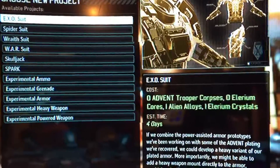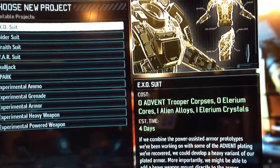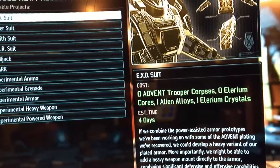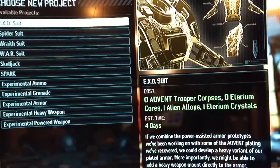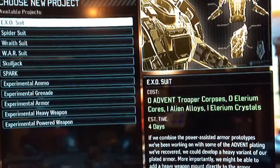I could also research a breakthrough. Both of them gave you a 30% discount to make this stuff, and they stacked. So one finished, then the other one finished, and I already had the prior upgrade, which is 20%, so that would have been like 80% and the game's rounding down.